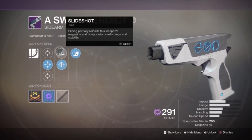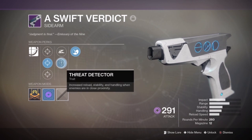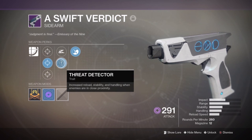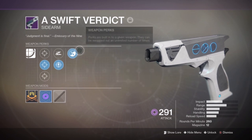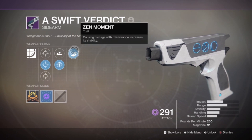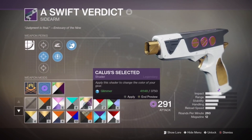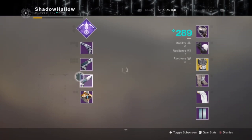It has the trait perk where you slide and get a reload on your magazine plus a boost to range and stability. Then Threat Detector increases reload, stability, and handling when enemies are in close proximity. Next we have Zen Moment, which causes damage with this weapon to increase its stability.